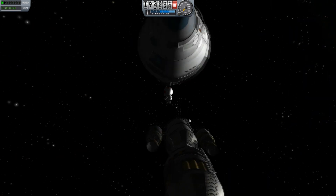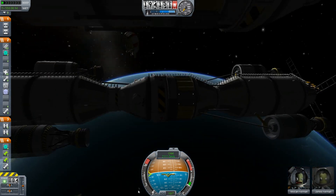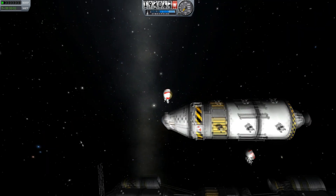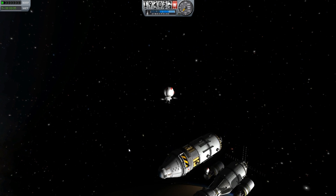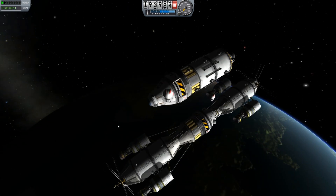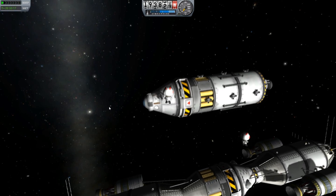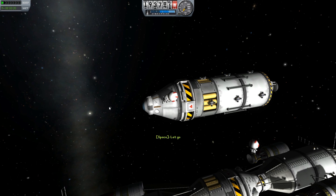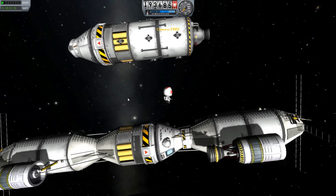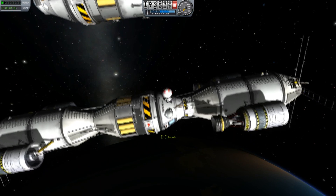Docking aside, there's also a huge list of new parts. Just off the top of my head, there are going to be things like environment sensors, deployable antennas that are internal during launch and then extend out so they don't look ridiculous, satellite dishes, probe parts, and unmanned capsules. So now you'll be able to build probes and satellites without leaving your precious Kerbals in orbit.